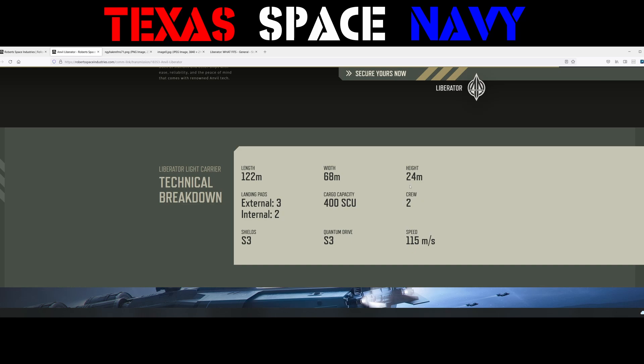Kudos for making a big ship that only requires two crew. Size 3 shields — that's no different than the 400i, the 600i, or the Caterpillar; they all have size 3 shields. Size 3 quantum drive — this is a big difference between it and some other ships. For all intents and purposes, this is nearly a capital-size quantum drive. This is considered a capital ship in some of the write-ups — you can dispute that because it doesn't have any capital components, but CIG are calling it a capital ship.